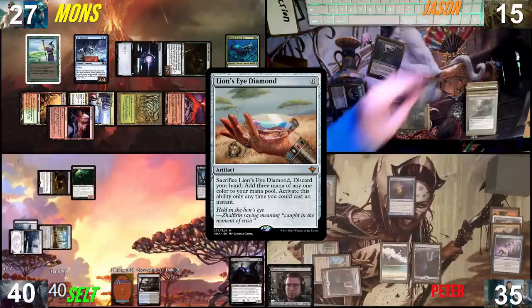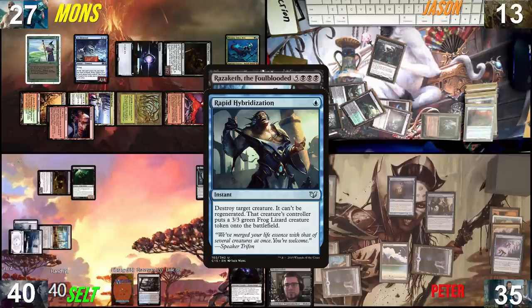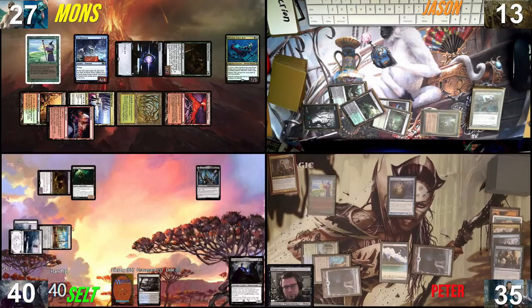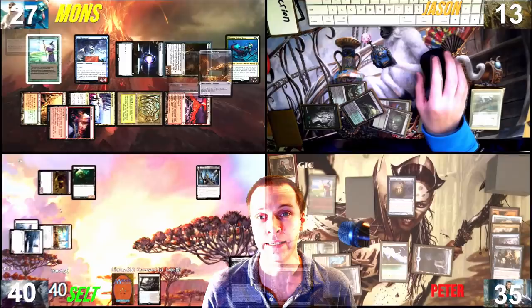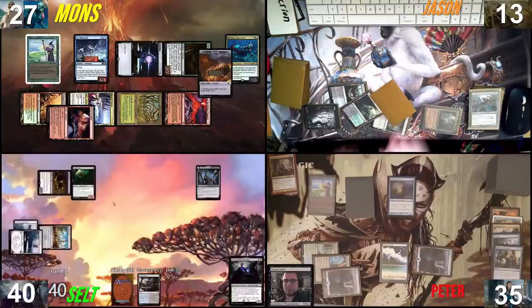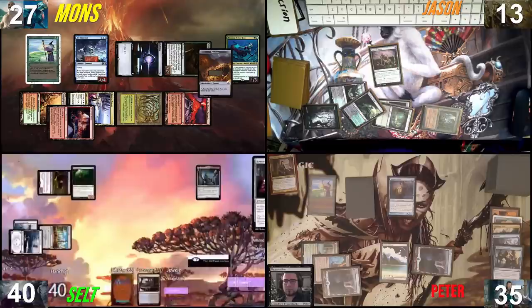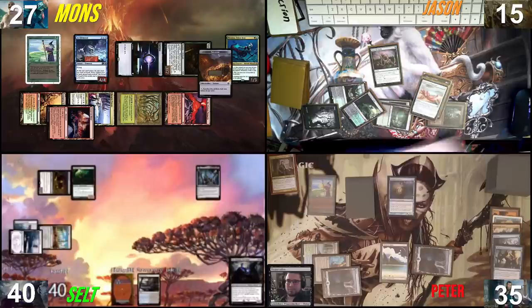Wait — you need to tutor first, your hand is empty! I sacrifice — in response, Rapid Hybridization targeting Razaketh! He can't tutor now. Razaketh dies, leaving a 3/3, and I still have three green floating. Peter being a great control police, killing both Frasius and Razaketh at perfect timing. I still have my treasure. Using one green I'll cast Turn the Earth: choose up to three target cards in graveyards, their owners shuffle them into libraries and I gain two life. That brings back Reanimate, Shallow Grave, Dance of the Dead, and LED into my library.